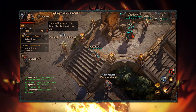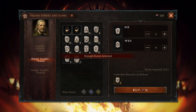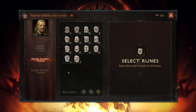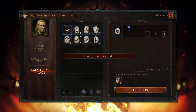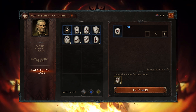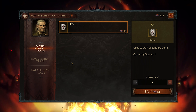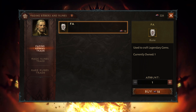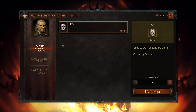You might be wondering what you can do with these embers, and the answer is buy runes from the Fading Ember merchant near the Elder Rift entrance. You can get magic runes and rare runes, which are used back at the Jeweler to craft legendary gems, but currently you are not able to craft 5-star legendary gems this way. However, you can also get Fa runes, and those cost 18 Fading Embers each. At the Jeweler there are 3 crafting recipes that use this Fa rune, in different amounts of course.